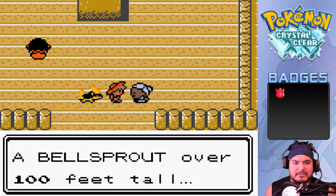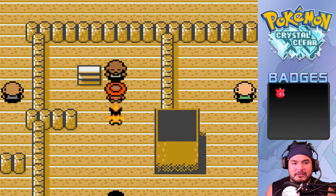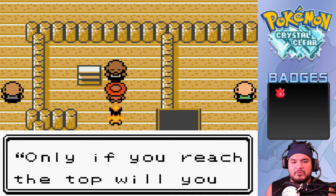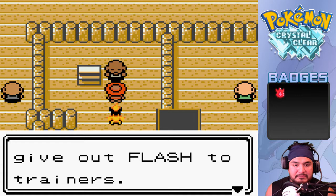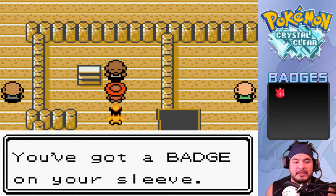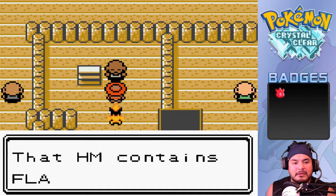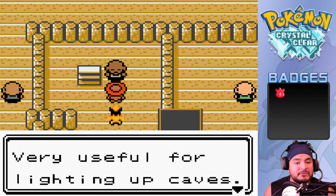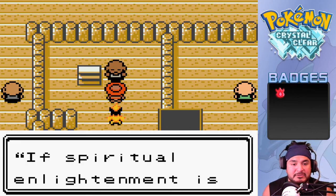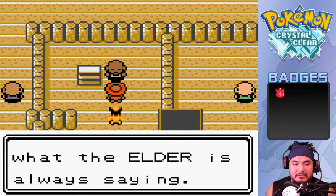A Bellsprout over a hundred feet tall - people say it became the center pillar here. Only if you reach the top will you obtain an HM. The elder says you've got a badge so he can grant us HM05, which of course grants us the Flash technique - very useful for lighting up caves. If spiritual alignment is what you seek, this is a good first step.